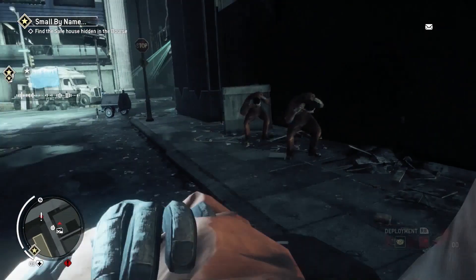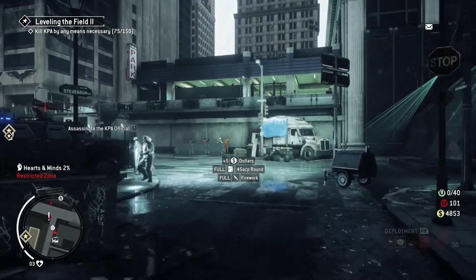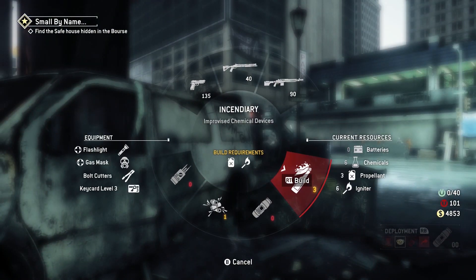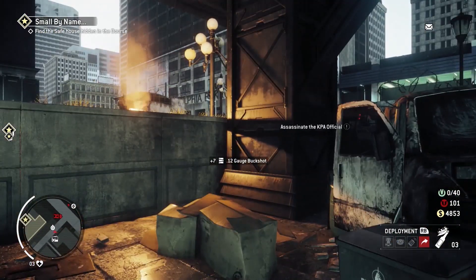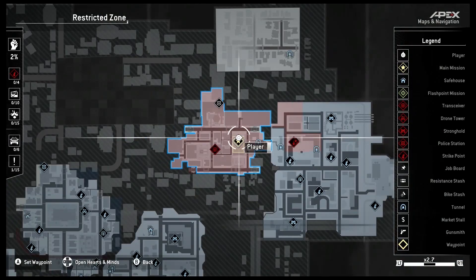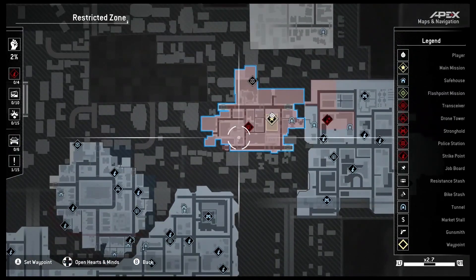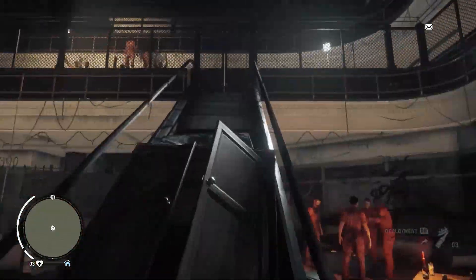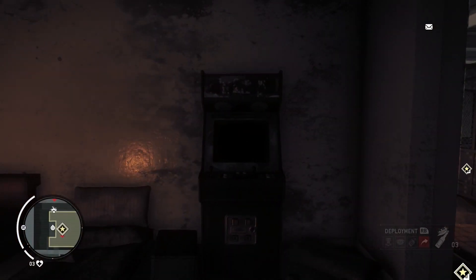Homefront 2 may not have got the most glowing reviews on launch, but one thing the game has going for it is possibly the greatest easter egg I've ever covered on this channel, and quite possibly my favourite easter egg of all time. In order to find this easter egg, you'll need to play quite a way through the game. Once you make your way into the Old Town Red Zone, proceed with the story missions until you have access to the restricted zone. Once here, make your way into the main safe house area, follow the route to the top of the stairs and head to the far room, where you'll find a very interesting arcade cabinet.